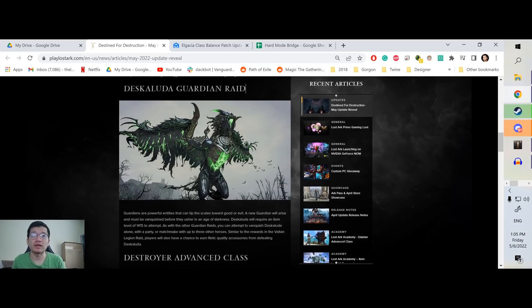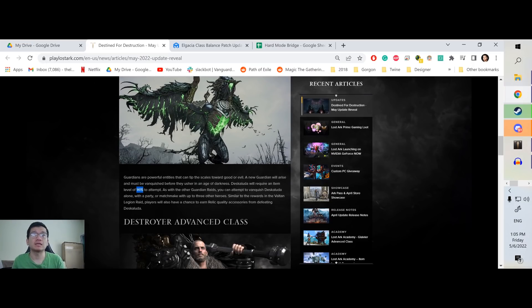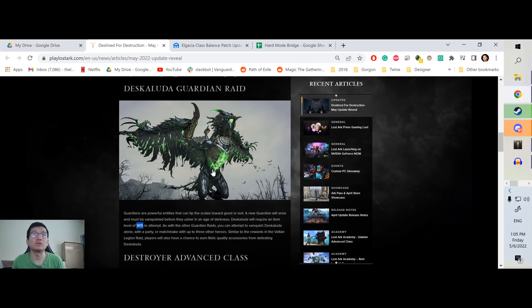Deskaluda Guardian Raid — it's going to be pretty nice. It's a relatively easy fight, way easier than Valganos. Valganos at 1385 is just not efficient, so most people will do Foxy Yoho, and Deskaluda is going to be more similar to Foxy Yoho than it is to Valganos. Deskaluda is going to be really good because you can also get Relic accessories from defeating it.